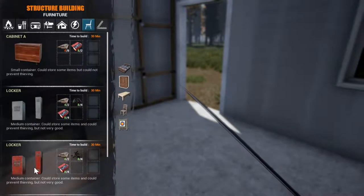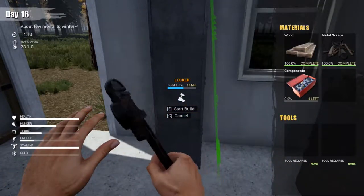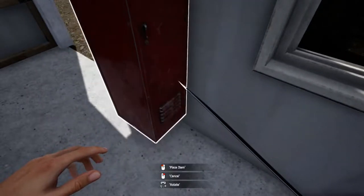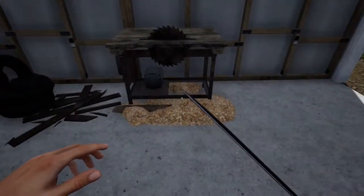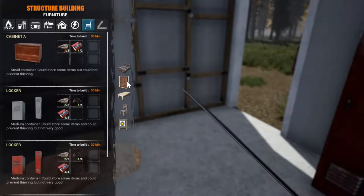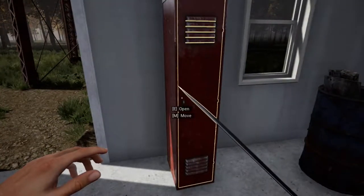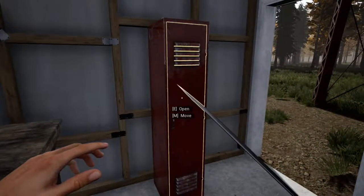Let's build some lockers — I would like some pretty red lockers. Here's one. All right, can we move it? Now let's make another one — build mode, B, furniture storage, red locker. It takes half an hour to make. Eventually I think I want to move all of our car parts into here, and we'll put some wood stuff in here.